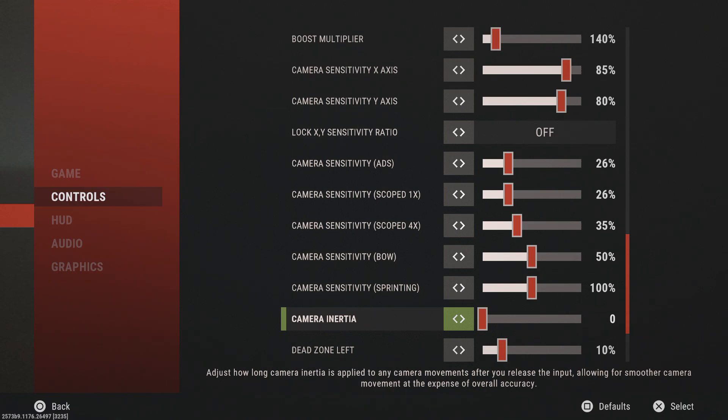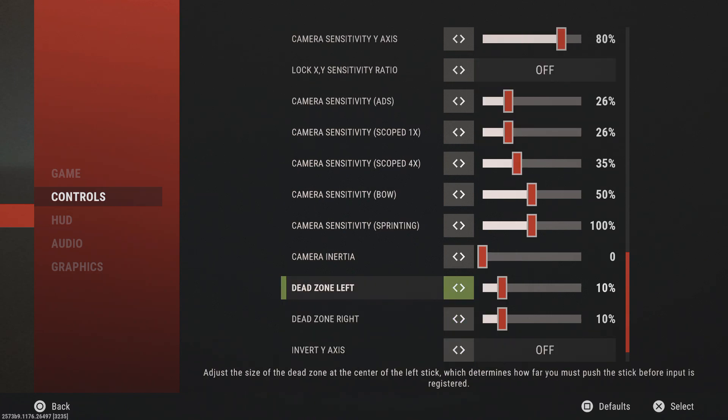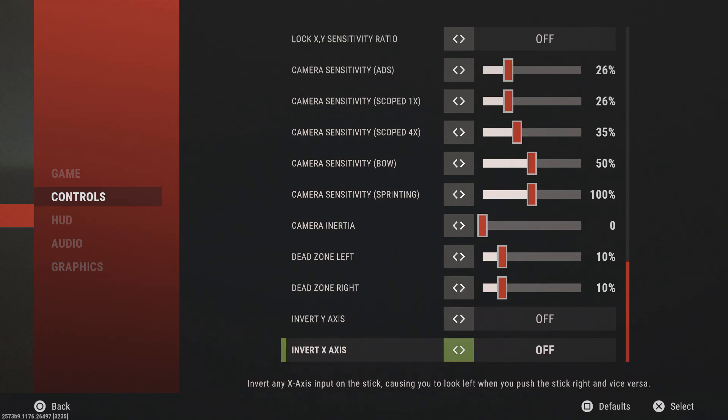Inertia you always want fully zeroed out — it can give you motion sickness and mess with your camera; it's only a negative effect. Dead zone I keep at default because I have the DualShock Pro controller which has a built-in dead zone adjustment, but otherwise I'd lower both sticks to about 8 for quicker reaction time. Invert Y and invert X — unless you prefer that style, don't turn those on.